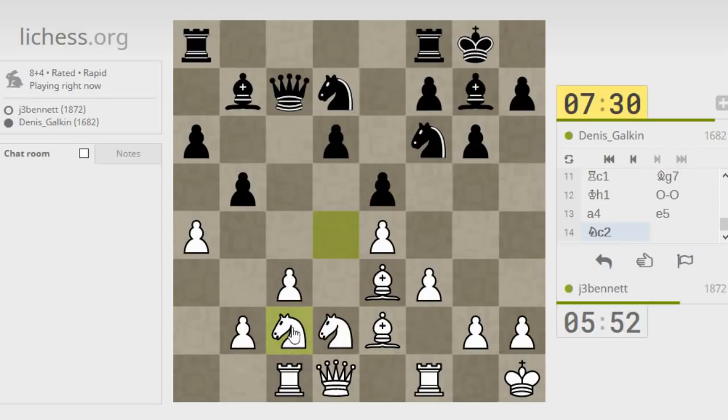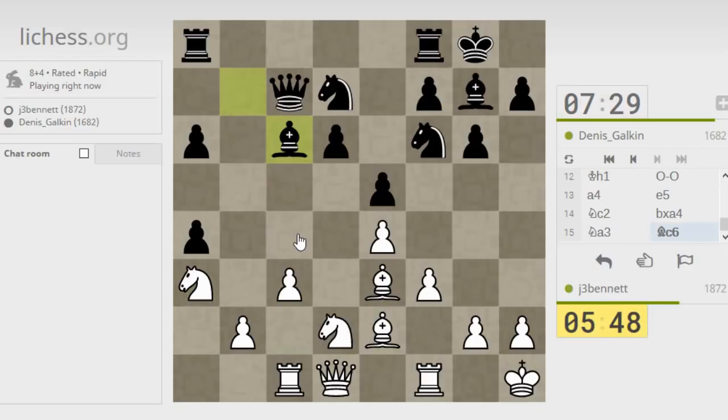When I retreat the knight it blocks the queen's view of a4 — kind of annoying. Bring the knight here, try to get back into the game via c4. I can put pressure on his bishop which is pinned on the c-file if it opens up. Knight c4 is also just threatening the backwards d-pawn — that classic Sicilian weakness.